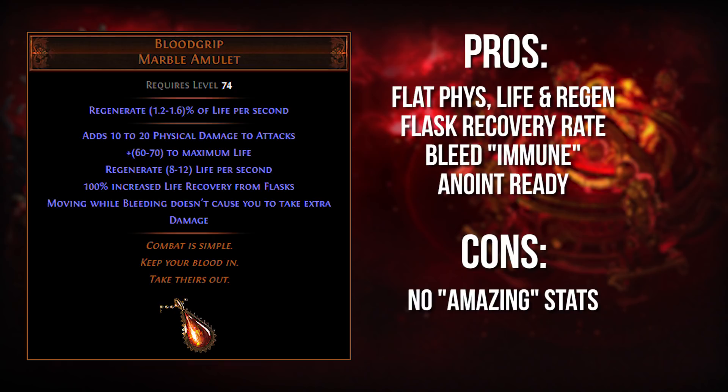On the other side of the spectrum, we have Blood Grip, which is not situational at all — it's very good for all kinds of attack builds. Most importantly, it's a 1C unique that is basically equivalent to any 5C rare. It gives you a good amount of life, a good amount of added physical damage, and a good amount of regen. Most builds can benefit from those stats very comfortably. It also gives you this interesting stat of life recovery rate from flasks, which a lot of people will sleep on. There are many builds that don't have access to Slayer leech or huge regen — you slap this amulet on and suddenly every time you use a life flask, you're just healing to full right away, especially with those bubbling divine flasks.